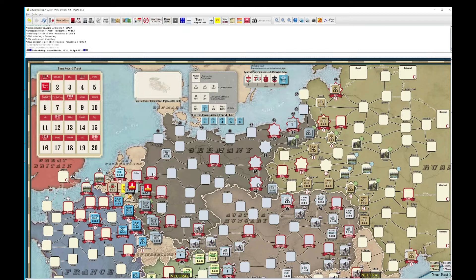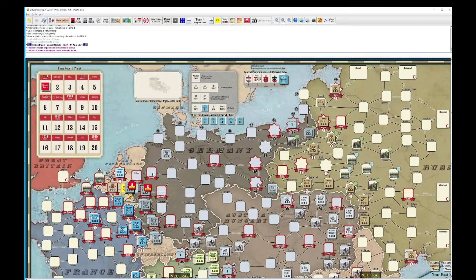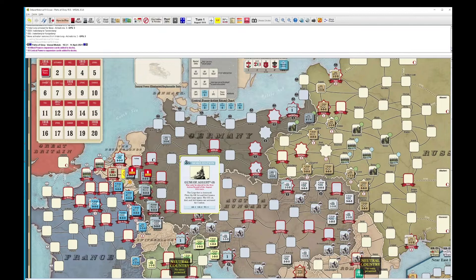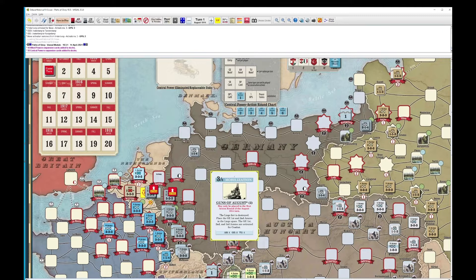Hey everyone, it's Mike, and I'm going to play some Pants of Glory today. We're going to play the historical game, and I'm going to add in the optional cards. We're going to get right into it, and today I'm going to show you the first two turns. I will probably not go super into detail, just because presumably you have at least some background with the game, but it'll still be fun to follow along and see how it plays out.